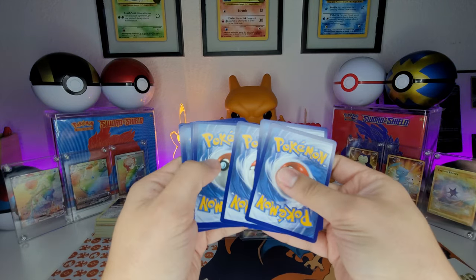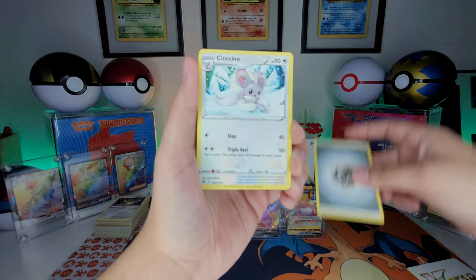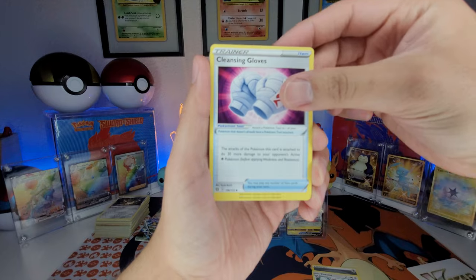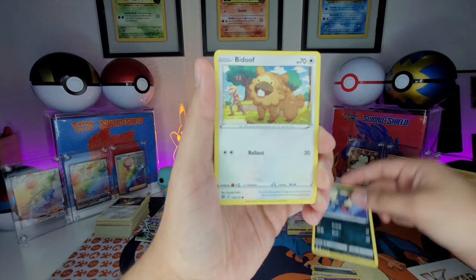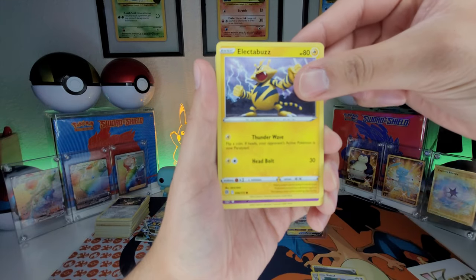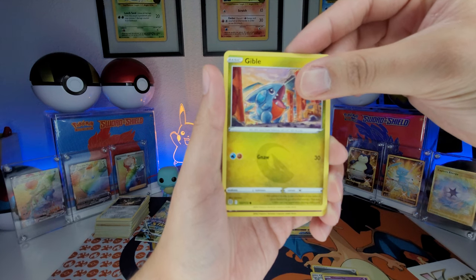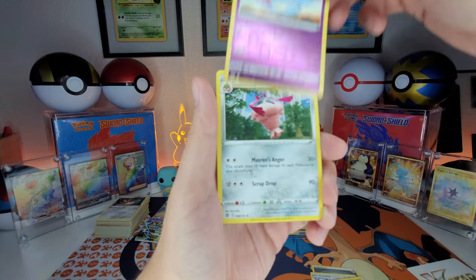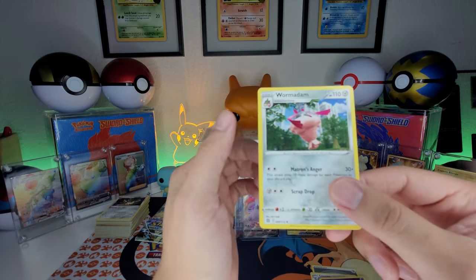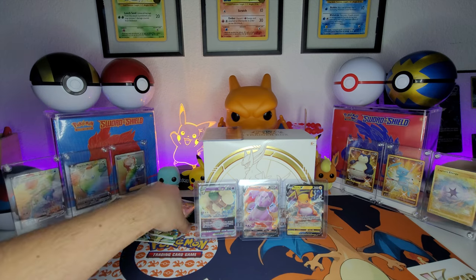One, two, three, four to the front. We got Cinccino, Cleansing Gloves, Dust, Collapse, Sneasel, Bayleef, Electabuzz, Cinccino, Gibble, Gibble — reverse holo Cinccino and a non-holo rare Wormadan. Alright man, I want something bigger.